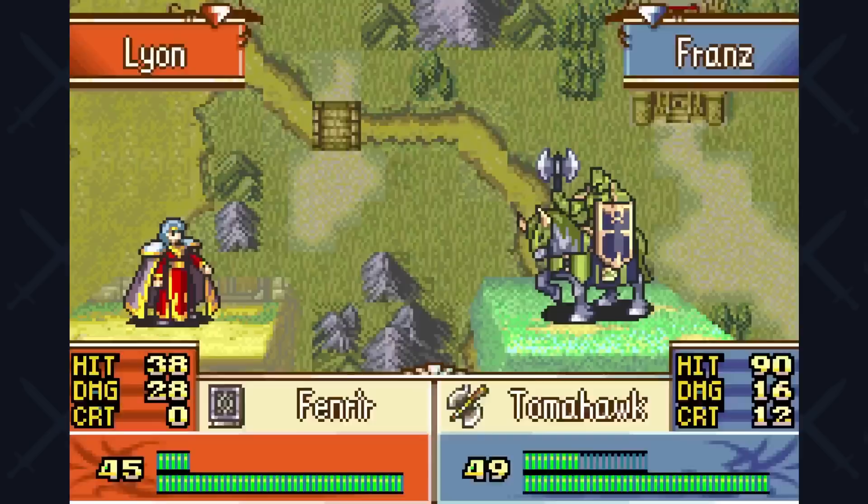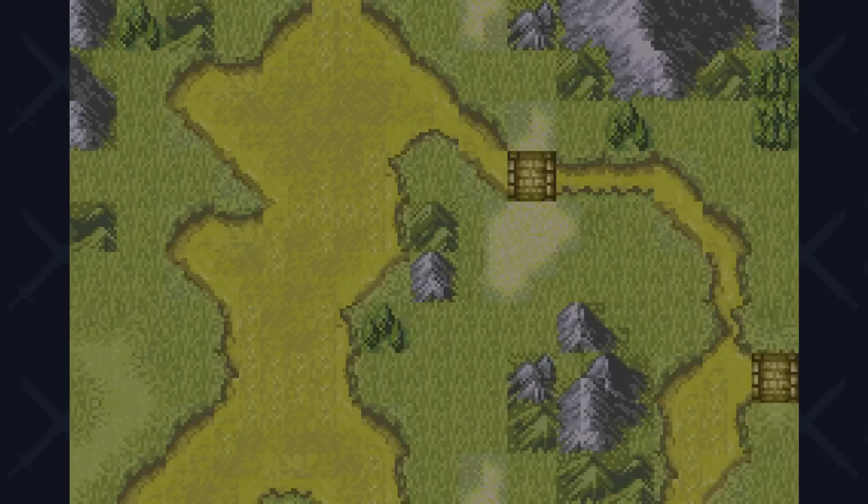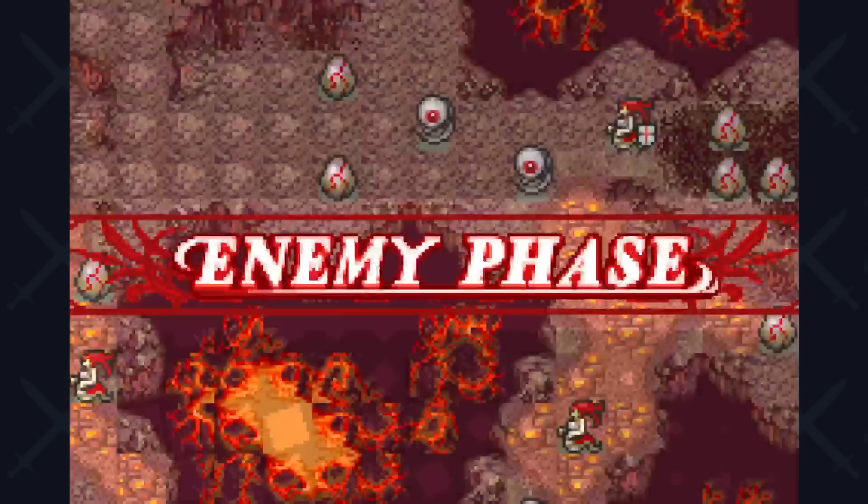Moving on to chapter 17, which is quite a breeze. We get to traverse over the hill with this class, making it to Lyon really fast, and we take him out with a nice Tomahawk crit. You love to see that.